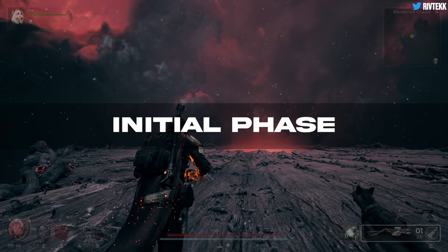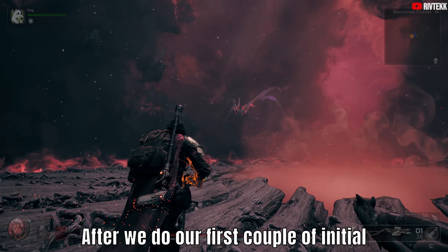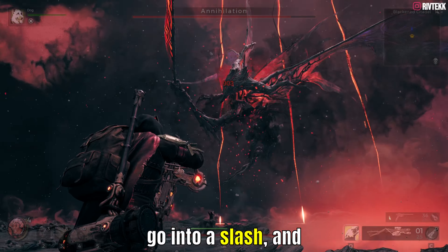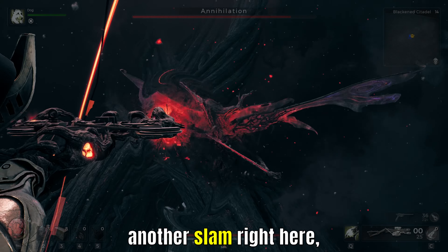After doing this a few times, you can dodge with your back turned to Annihilation. So let's break down the sequence. After we do our first couple of initial shots, Annihilation will go into a vertical strike — you'll hear the sound cue — and then it'll go into a slash. You'll see the light and the sound right here, and then it'll go into another slam right here.